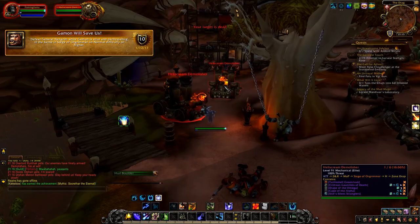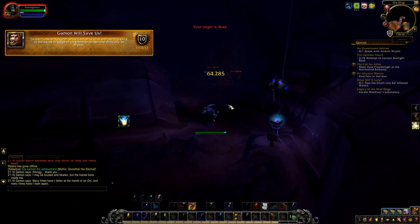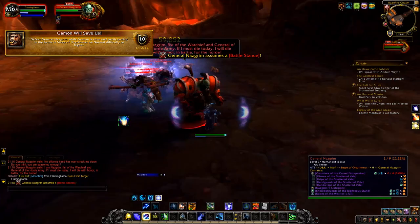Next up is Gammon Will Save Us. This achievement is very easy — just kill everything, free Gammon, kill everything along the way to Nestgrim, then nuke Nestgrim and you are done.